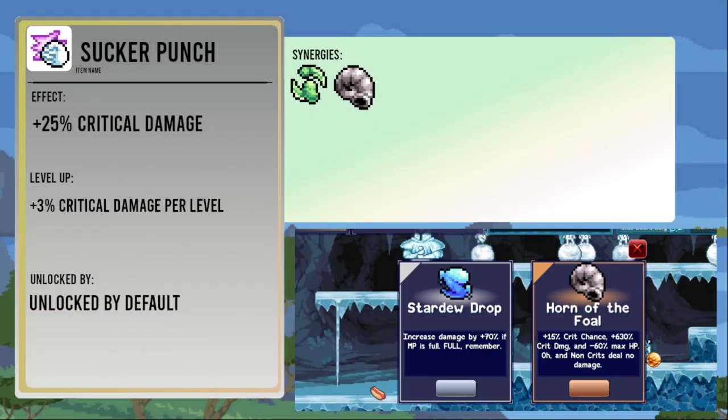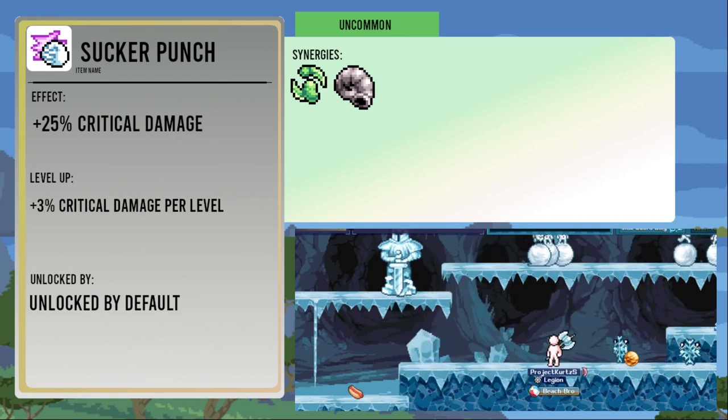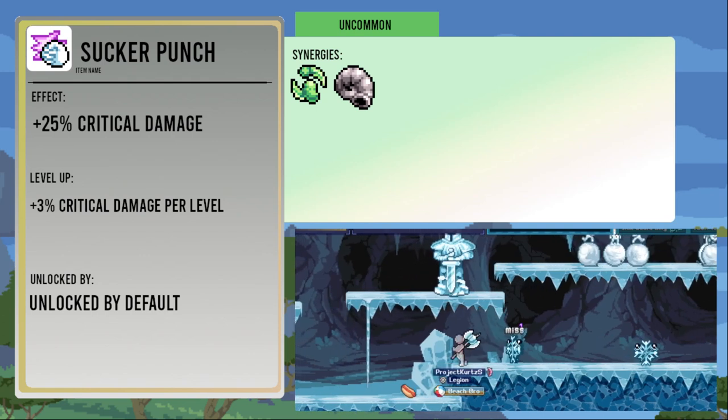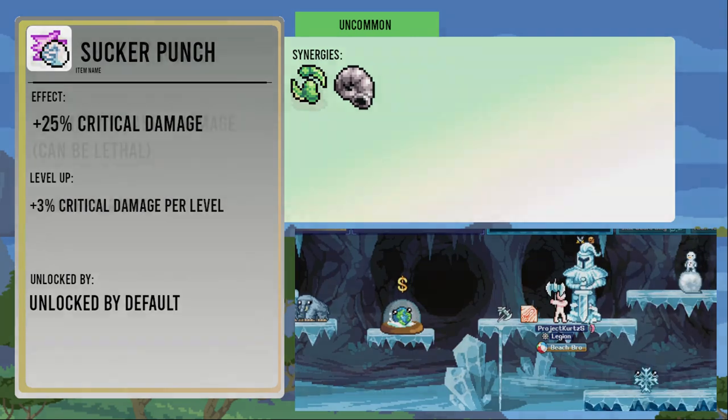And we're at the green uncommons now. Sucker Punch is the first one, giving 25 percent critical damage. Each level up increases this by three percent. It's one of the four default uncommons and of course synergizes well with the crit rate items.